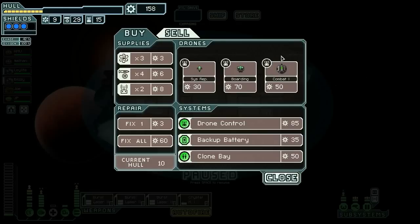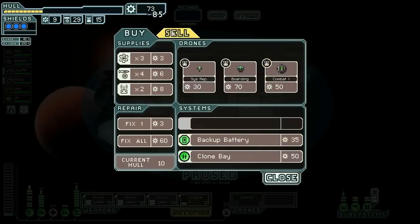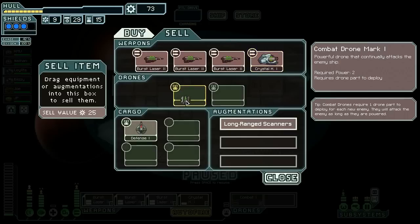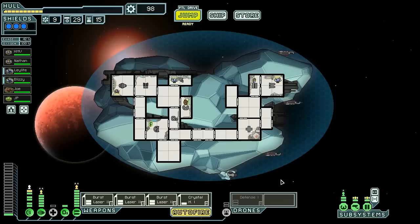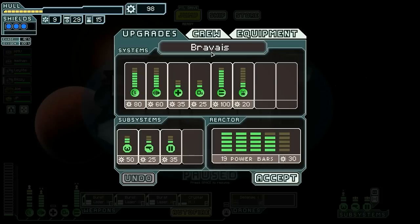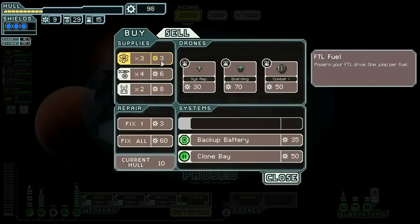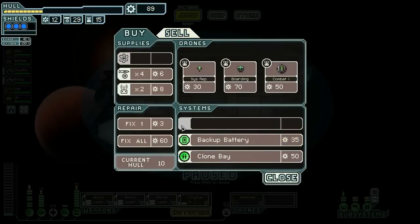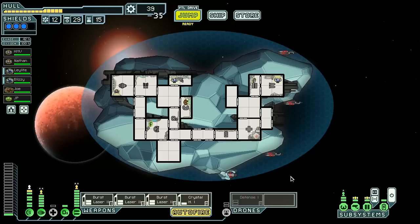Come on, cloak! You're not selling a cloak — you are selling drone control. Let's go ahead and buy it and sell the combat drone. We have so many shots we don't need a combat drone. We've got 98 scrap. What else are they selling? Backup battery — probably not a bad idea. Fuel — definitely not a bad idea. Fixing — definitely not a bad idea. Backup battery, clone bay — don't need it. Let's buy the backup battery.